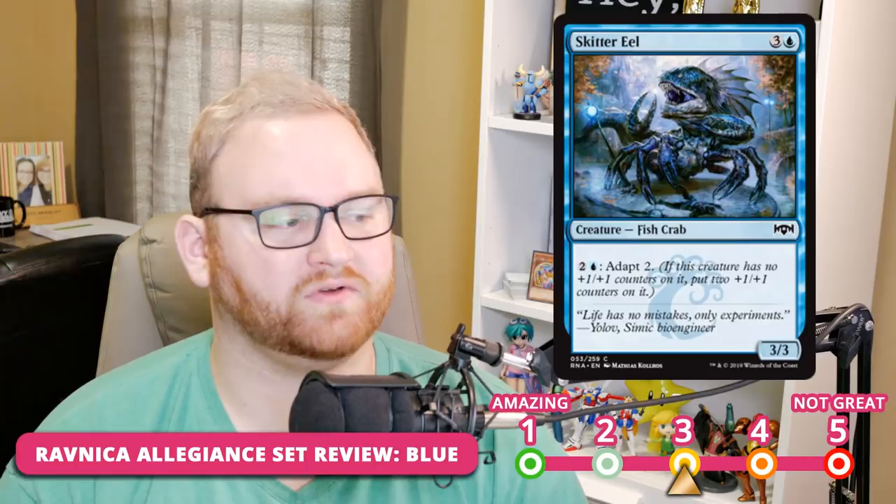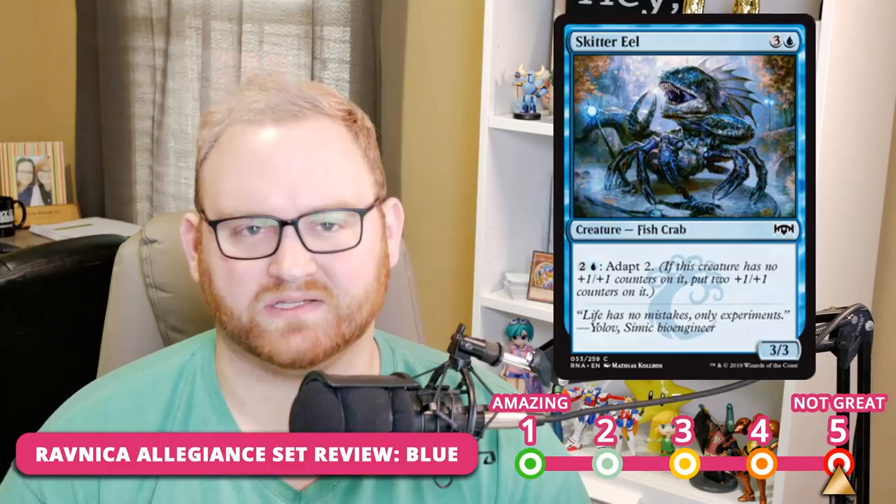Skitter Eel is a four-mana 3/3 with adapt two — turning into a 5/5 for four mana, or a 5/5 for seven mana total depending on how you look at it. It's probably a 3 for Limited — basically a vanilla creature with the adapt keyword on top. For Standard, the Eel is a solid 5 — too slow, interactions are too slow, too expensive. But for Draft and Sealed, it'll see a fair amount of play, probably in the 14th to 15th bomb slot. A four-mana 3/3 isn't exciting by itself, but following the next turn with adapt for three mana to get a 5/5 is quite good.